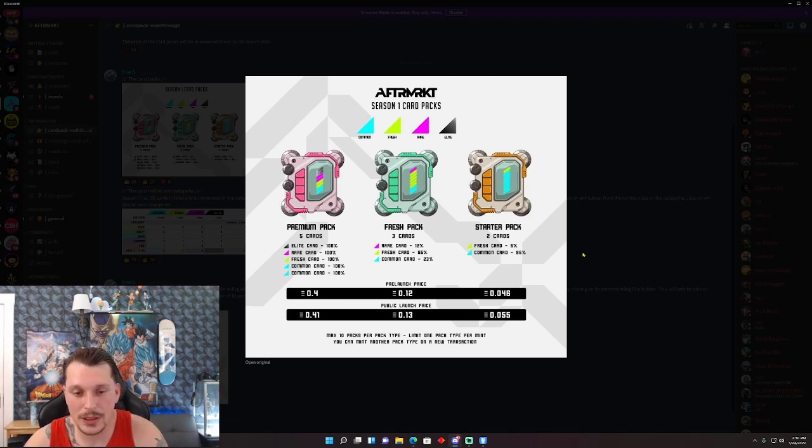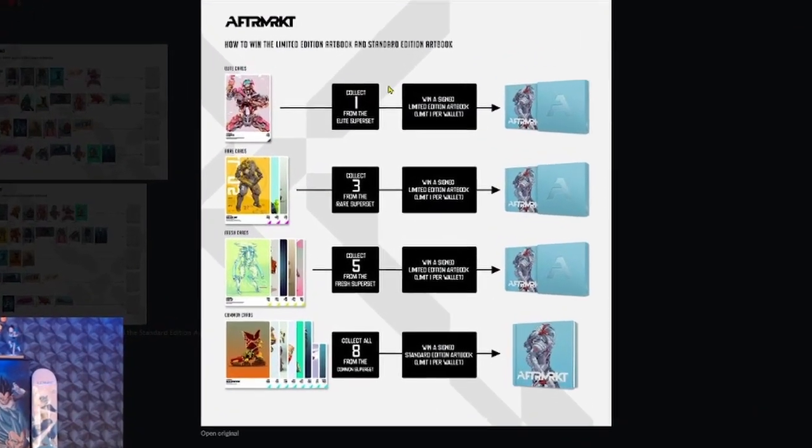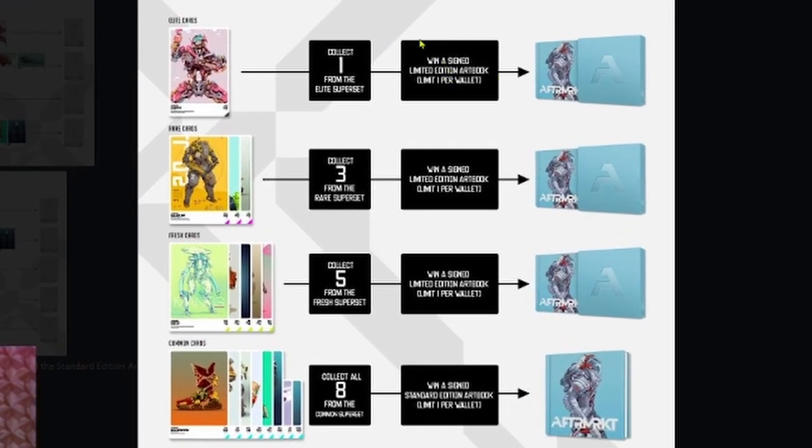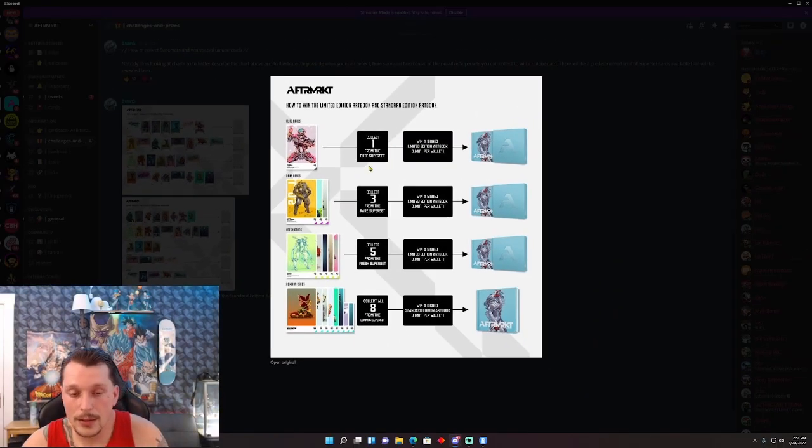It looks like there's a price range for just about everybody to get in on this NFT. I really want to get an elite card - 0.4 is a little out of my budget, I might have to put some money aside and save up before February 4th. This is coming real fast. The premium pack guarantees an elite card, and that's pretty important because one of the things you can win is a limited signed art book. If you own at least one elite, you get a limited edition art book - that's reason right there to mint the five pack. I'm not a financial advisor, don't take it from me.